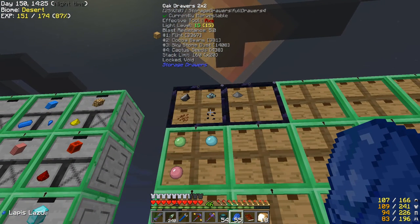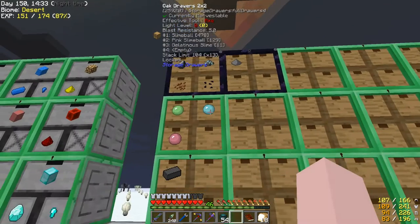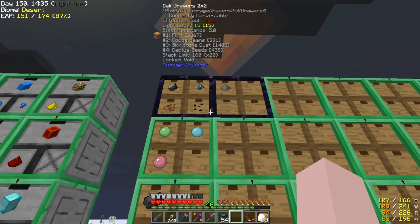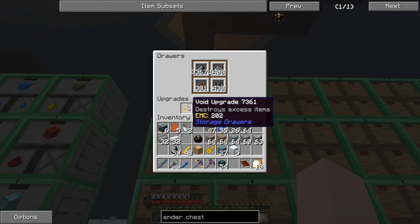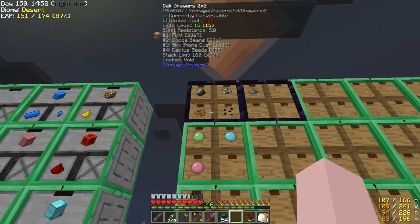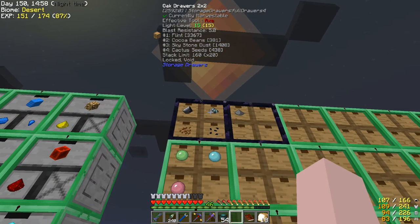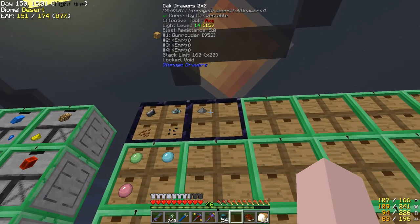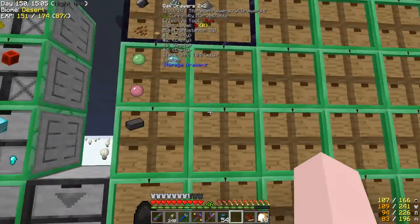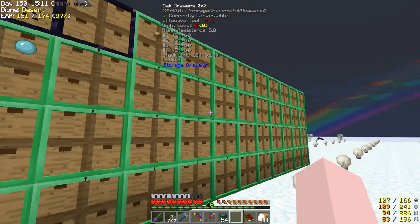These two drawers up here are void drawers — they have a void upgrade, so if it goes over the amount it's supposed to hold, it just destroys the excess. In other games like Project Ozone 1, I always had too many cocoa beans, cactus seeds, flint, and gunpowder. Coal got its own entire drawer because I want all the coal — I'll be using it later for something.